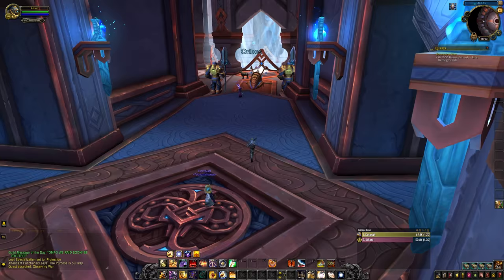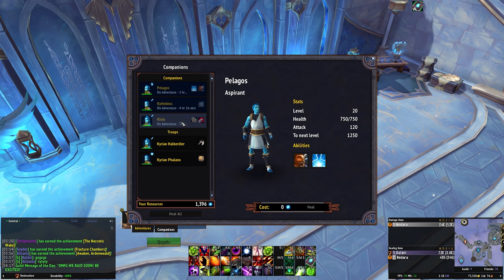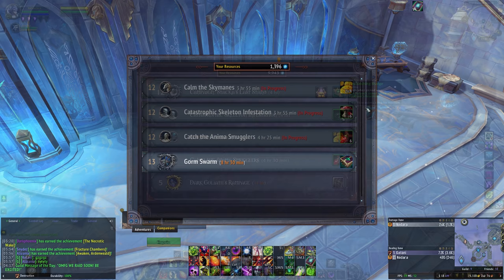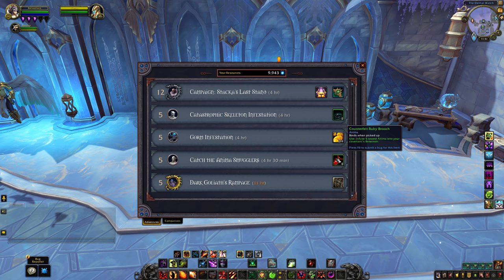Another key source of reputation is the new mission table. You may not have seen any rep missions yet even if you've been doing your missions every day — missions should still reward you with some rep tokens, but you won't see those rewards right away. The mission table has a progression system this time around. When you see those big scary missions marked as Campaign, you have to complete those, collect the campaign progression tokens, and you will eventually open up a whole bunch of extra missions and rewards, including Soul Ash and reputation token missions. So if you haven't seen any rep missions just yet, keep working on those campaign missions and the mission table will eventually turn into a fantastic source of reputation as well.